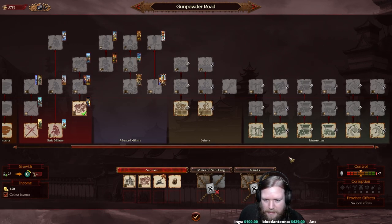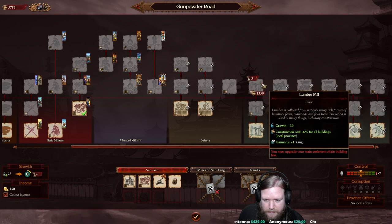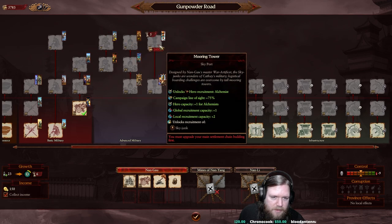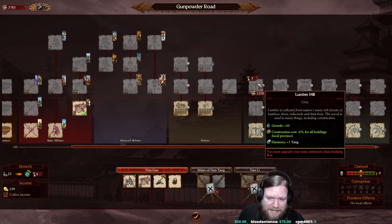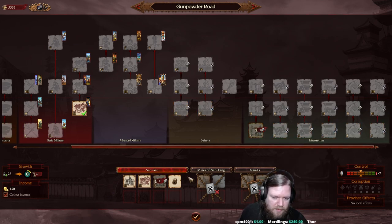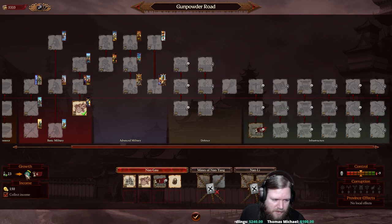Actually, if we cancel the clay pit, we could instead go for one of the growth buildings. The Labour Construction Bureau is a Yang building that reduces construction costs - a lot of these high-tier buildings are very expensive - and provides more growth so we can upgrade our cities and villages faster. Since this is the capital and buildings here are shared province-wide, let's go with the Labour Construction Bureau.